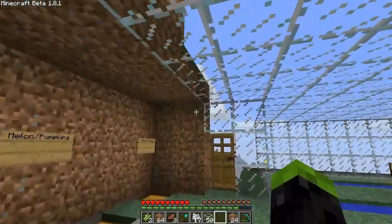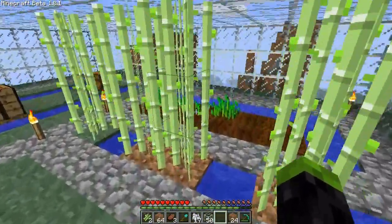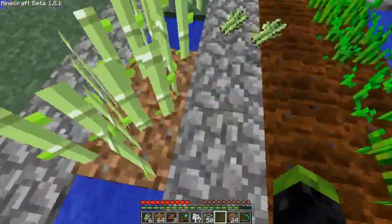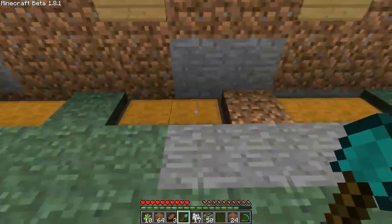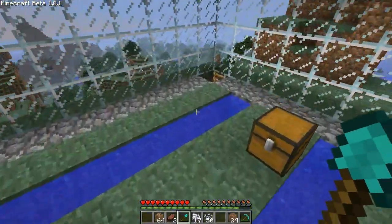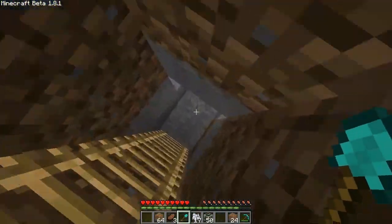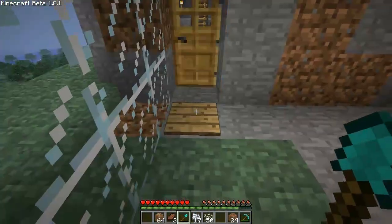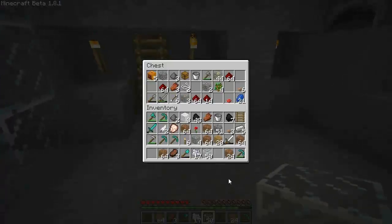We need to start changing all this over — we might fix some of the land up there. Let's check on our crop — no, we can't collect this yet. I want to start thinking about what I want to do with redstone. We have a lot of redstone, I'm just not sure what I want to do. The bedroom's looking good — we need to put some light in here and finish the floor. Oh, I want to make a bed!